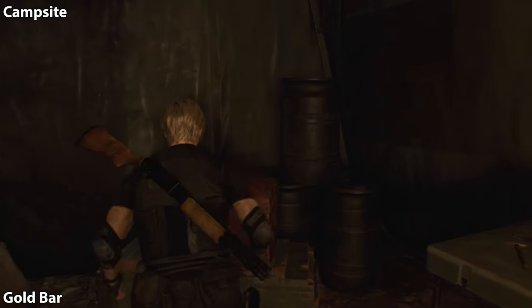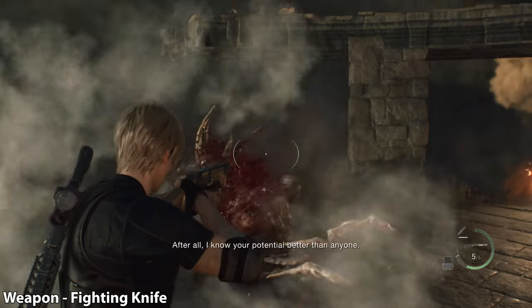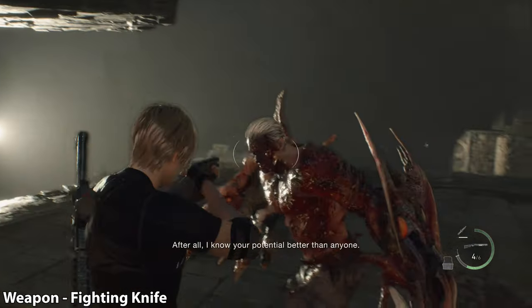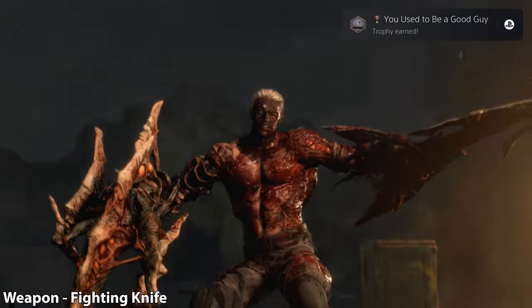The last collectible is actually looted from the final boss of this chapter. After you kill him, I think you automatically will get the fighting knife — there it is. That fight worked out a lot better for me.